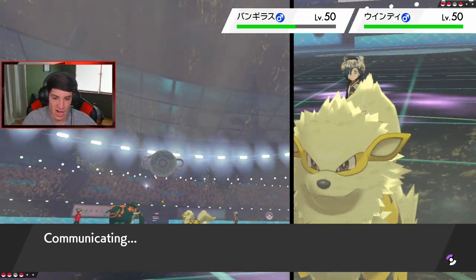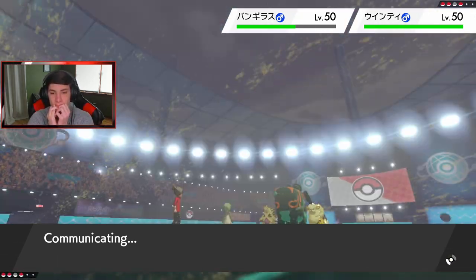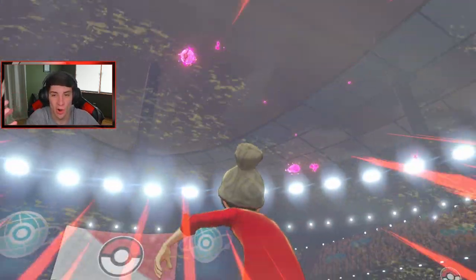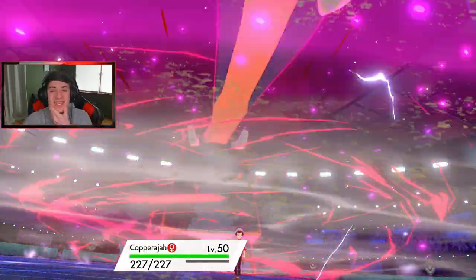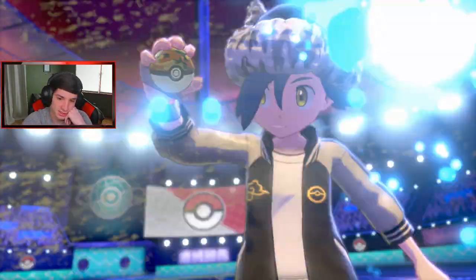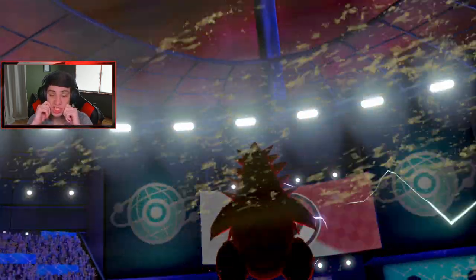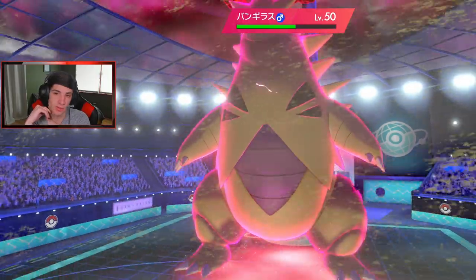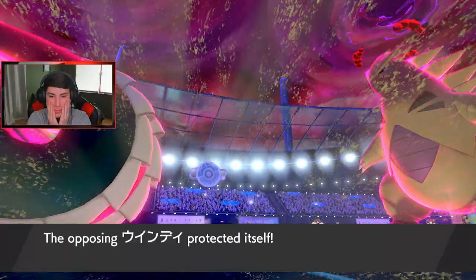I have first turn priority with Trick Room. He Dynamaxes T-tar while I Dynamax Copperajah. I go after Arcanine - but Arcanine Protects! Smart call by him, boosting special defense. So I know they're going through the Steel Spike next turn. I hope the opponent triggers my Weakness Policy - that would be pretty nice. T-tar's probably going for a Steel Spike or Dark move, taking out Gardevoir.